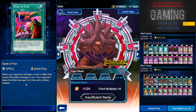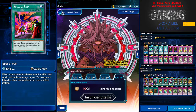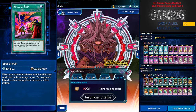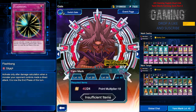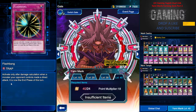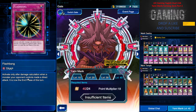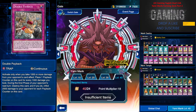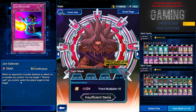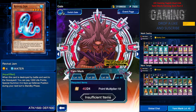Spell of Pain: when your opponent activates a card or effect that inflicts damage to you, your opponent takes that effect damage instead. With the cancer deck going around right now using two Lava Golems, this card may be an answer. I'll be posting a video in a couple of days on how to counter Lava Golem. We also have Fresh Bank — activate only after damage calculation when a monster your opponent controls makes a direct attack — pretty much useless to be honest.